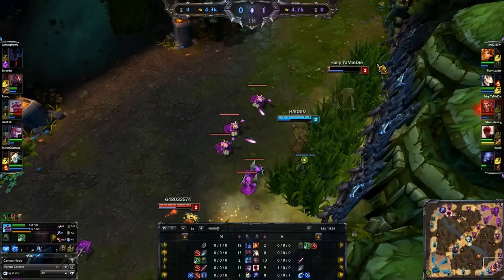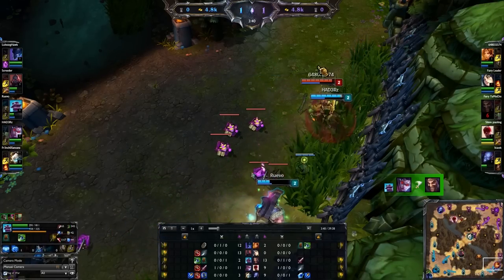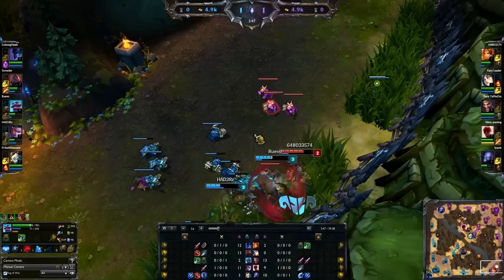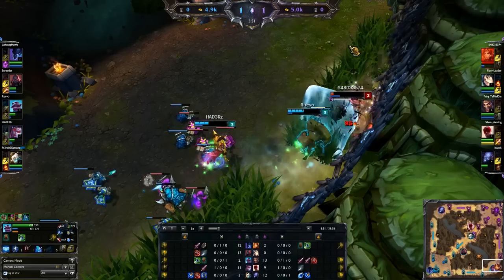And it turns out to be the same thing with Vayne, because look! Here she uses her Scion W. She's got her Q, she's got her E, and then there's another Scion W, and so she just leveled her W. So now she's got four abilities — she's got the passive and Scion's W.